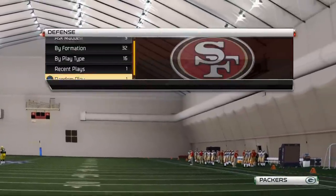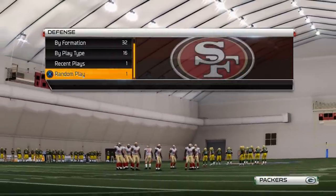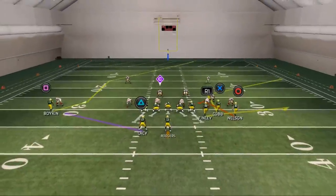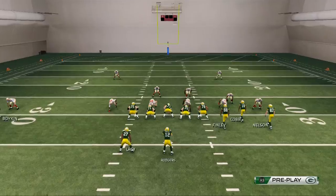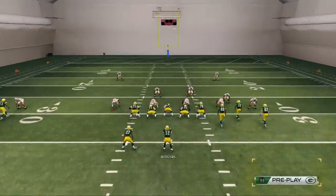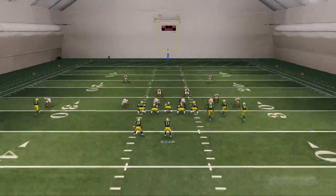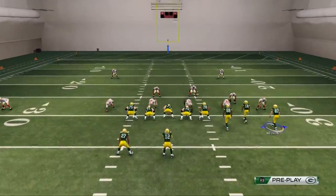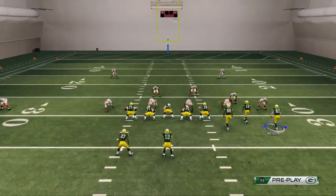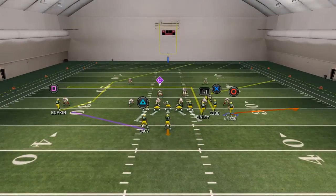We're going to go against some random plays here, because random plays typically are zone in Madden 25's practice mode system. The first hot route adjustment we want to do is take Jermichael Finley and put him on a deep in route — you want to smart route that in route. Then the next thing we want to do is take Jordy Nelson, and we can put him on a zig, a flat, or even leave him on the spot route. For this example, I'm going to put Jordy Nelson on a flat pattern.